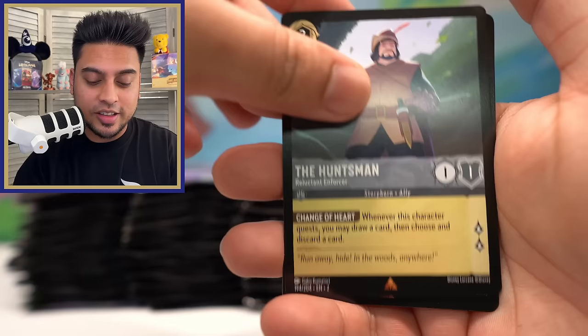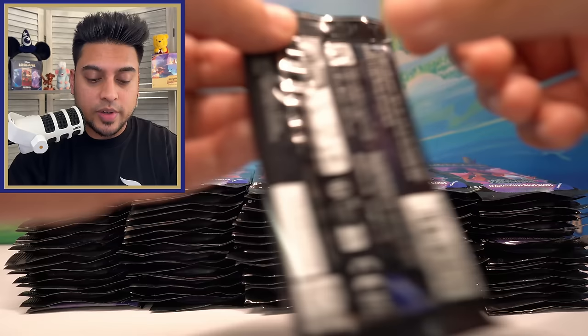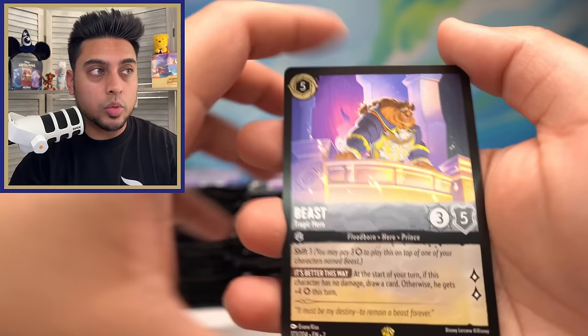Hopefully we can keep the momentum going because that was a great pull — Beast legendary foil. Our first legendary, and we still haven't even pulled a regular legendary yet — no non-foil legendary. Tiana True Princess — I really like that one as a foil, I love the pretty colors on it. That's my idea for sometime in the future: a State of Lorcana video from my perspective, and maybe get some of your input as well.